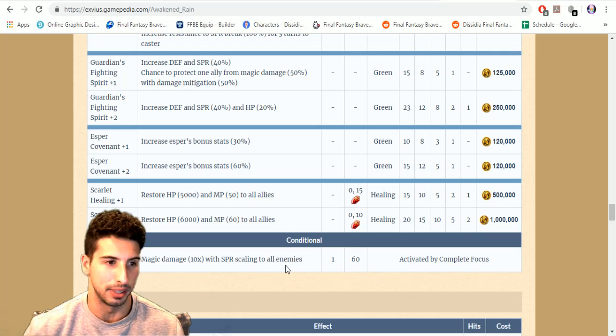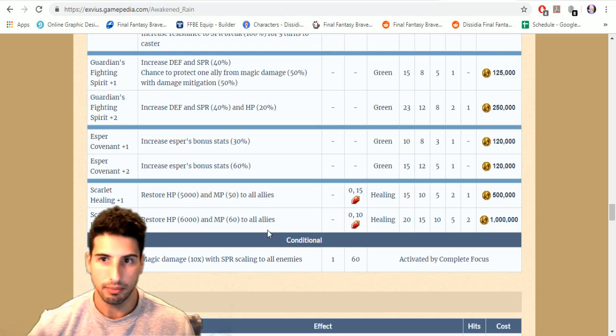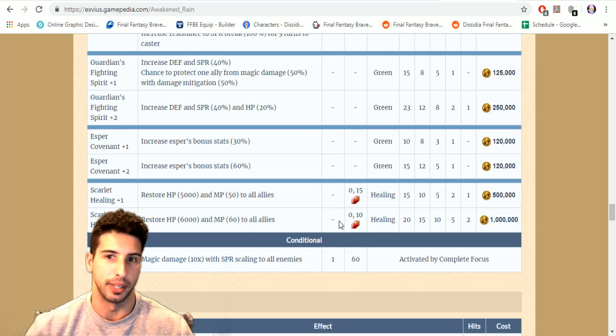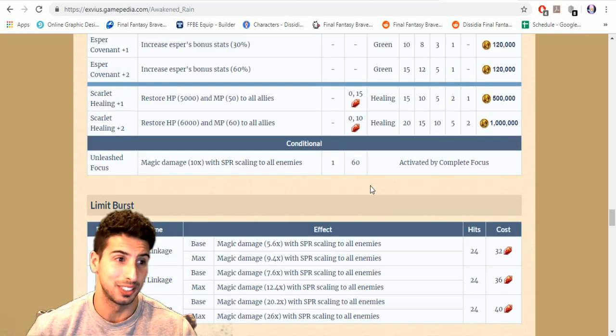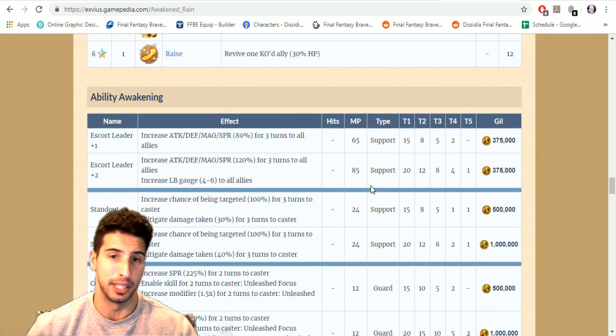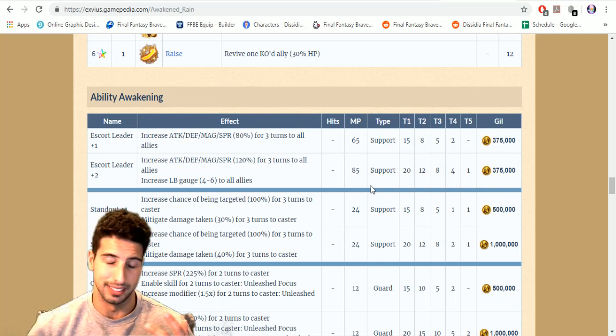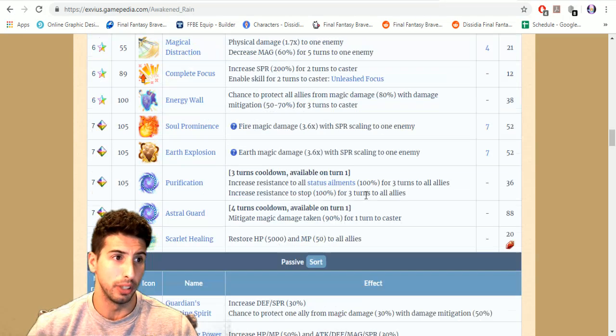Scarlet Healing plus two restores 6000 HP and 60 MP to all allies. Unleashed Focus: magic damage 10 times with SPR scaling to all enemies. If you don't have CG Charlotte but you have seven-star Wicked Rain, you're in good business. He deserves a thumbs up — he protects your party, buffs your party, and can deal a little damage. Totally worth it.